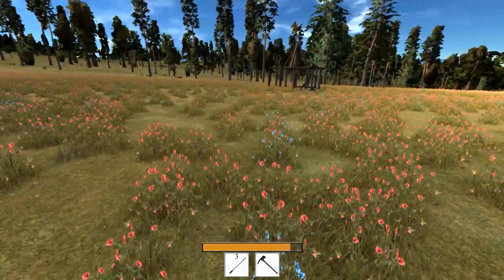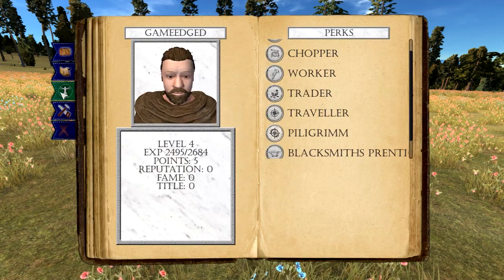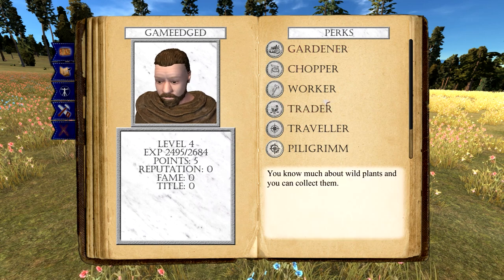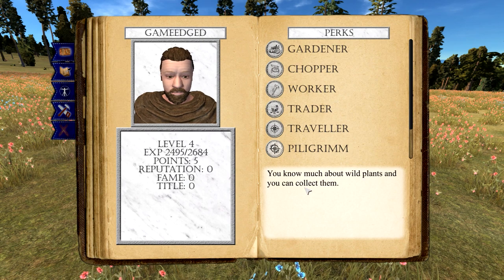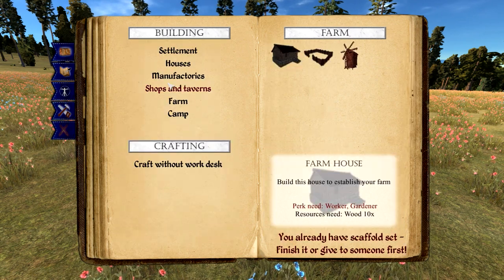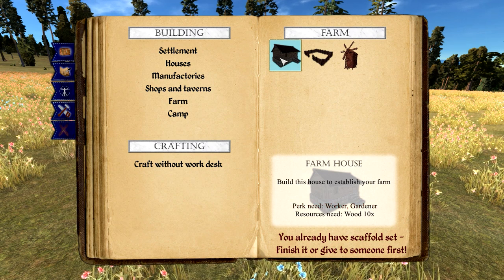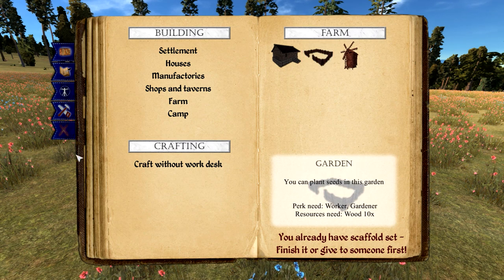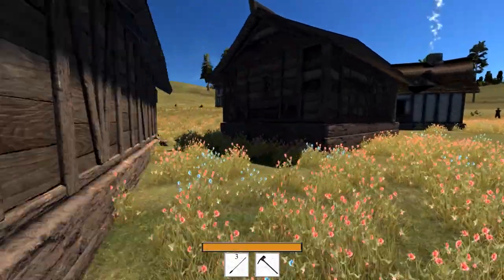I was going to build it there but realized that's a real pain, so we'll try over here. Let's build that now with the perk we just got, which is kind of nice. We need more perks — you know more about wild plants now and can collect them. We have a lot of seeds. We actually have quite a bit of wood; we need 10 wood. Let's get our wood.